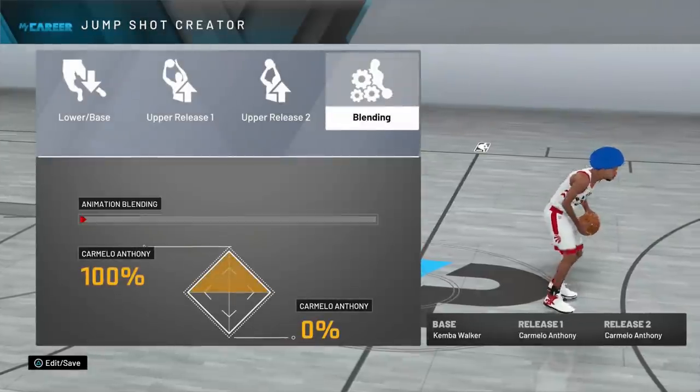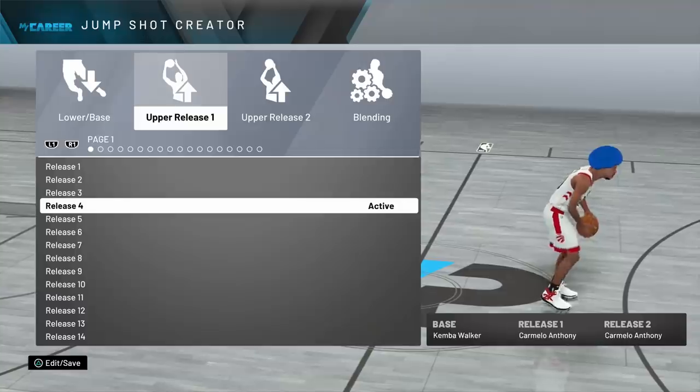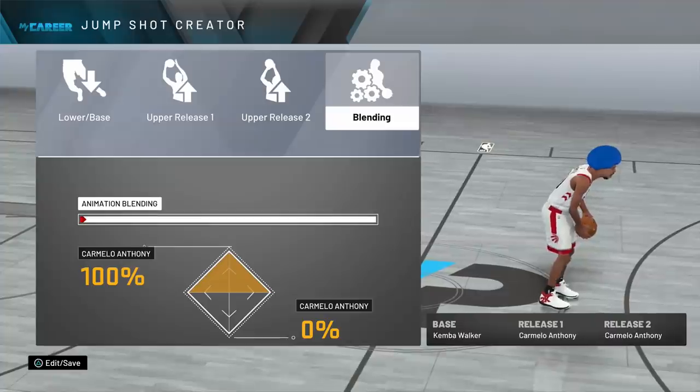The second you find a jump shot with an easy cue that accounts for latency and hits in the green, you're money — you're never going to miss. Especially if you have your badges. So let me show you one of the jump shots that I swear is so green it's scary — it's automatic. It is a Kemba Walker base with Carmelo Anthony as release 1 and release 2. Remember, I'm using gold Quick Draw, not Hall of Fame Quick Draw. And on top of that, I have a 6'6" 3-level scorer — I have a guard.